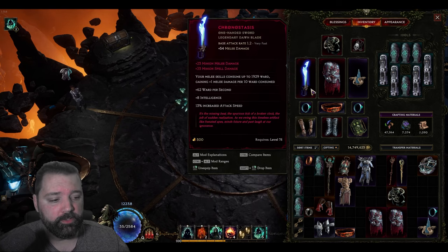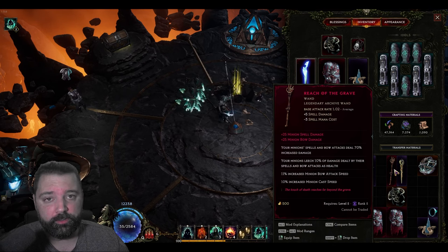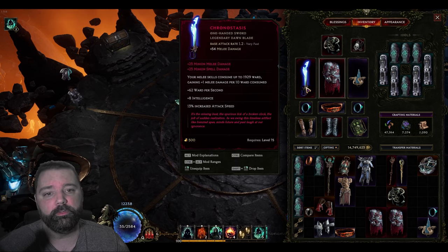I've swapped to using Chronostasis over Reach of the Grave, but I would use Reach of the Grave if I had a 2 Legendary Potential with preferred Apexes. Chronostasis — you're still looking for the minion spell damage that you can get rolled onto it for the slam. If you don't have that, you may as well use an Exalted item. Other benefits this gives you is additional ward per second, additional Intelligence, buffing your minion, adding some ward retention. The increased attack speed and the melee skills consuming ward are irrelevant for this build.